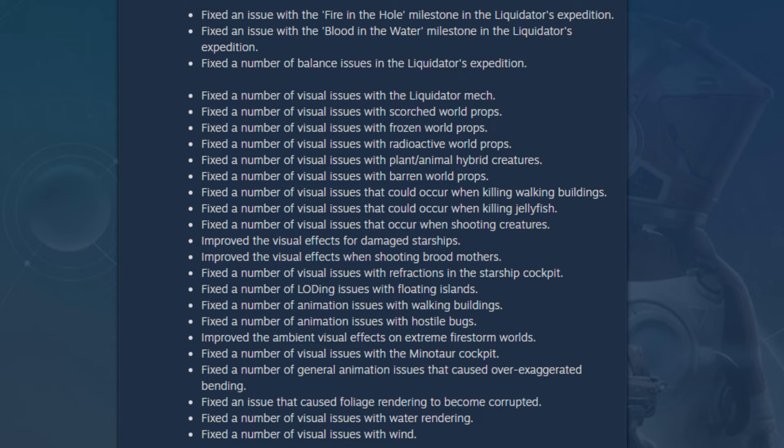Improved the visual effects for damaged starships. Improved the visual effects when shooting brood mothers. Fixed a number of visual issues with refractions in the starship cockpit. Fixed a number of loading issues with floating islands — so when jumping between the new floating islands, you might have been going through them. Chances are that's now fixed and you can actually land on the smaller or bigger floating islands.